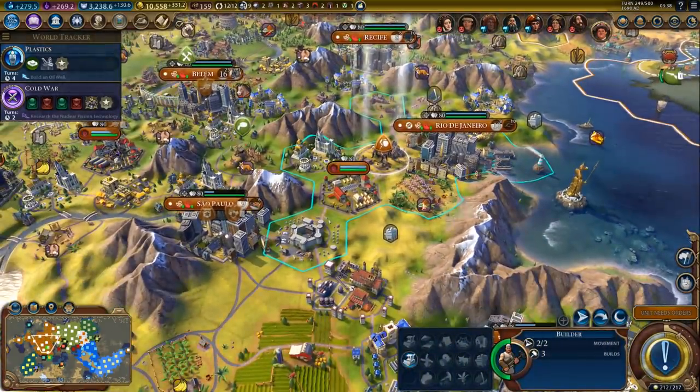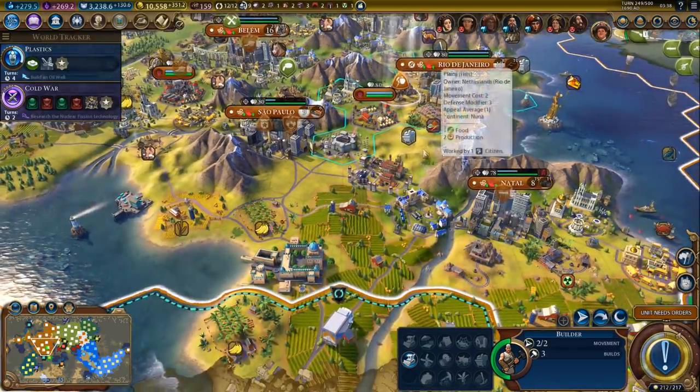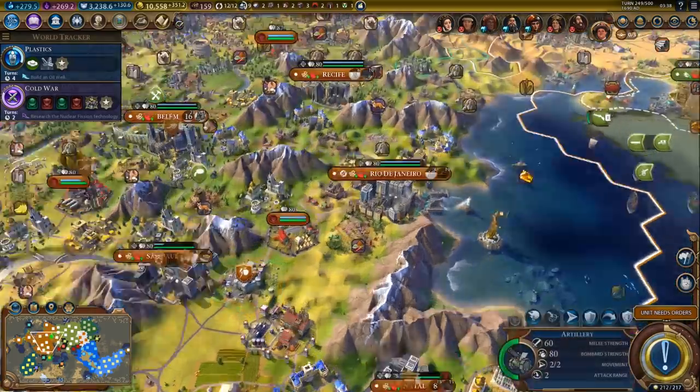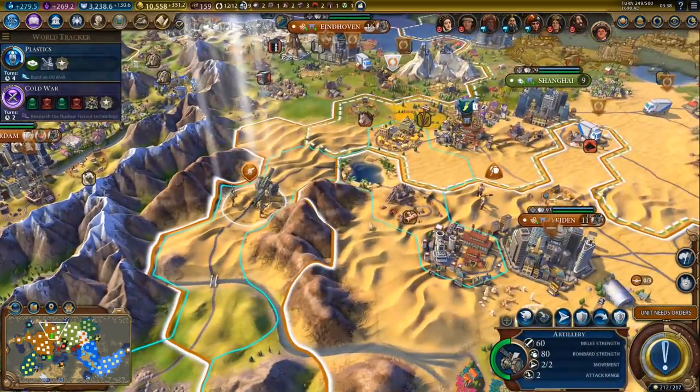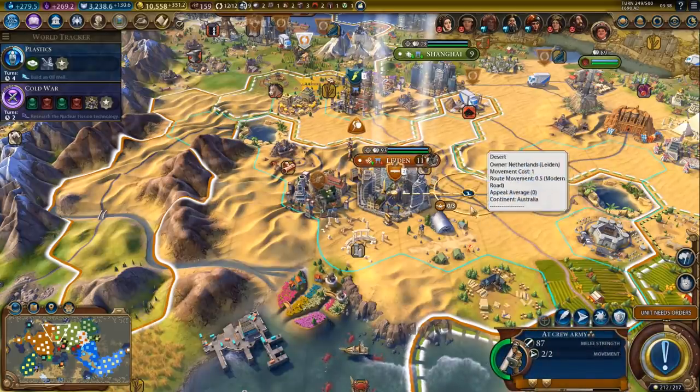So, three more builds on this fella. We can still get a mine - no, that's supposed to be for the district. Okay, never mind then. Our artillery is here - nice! That makes me feel safer, for sure.